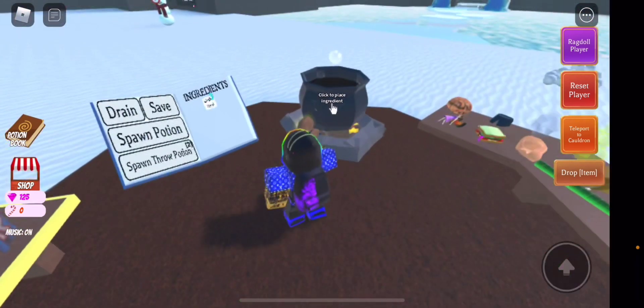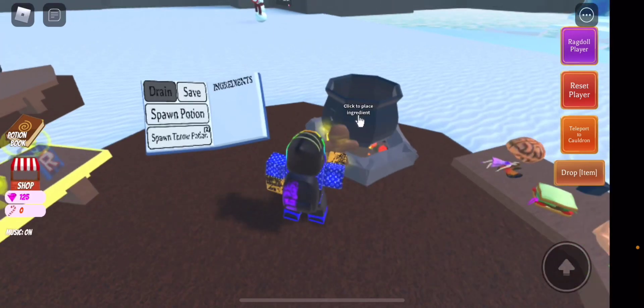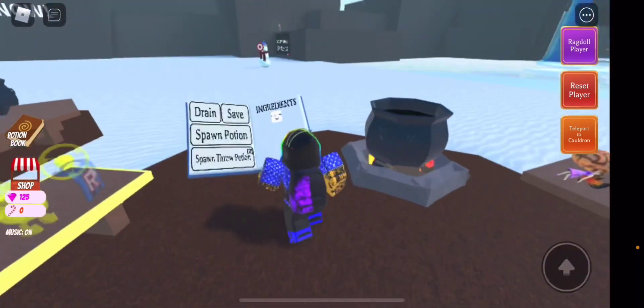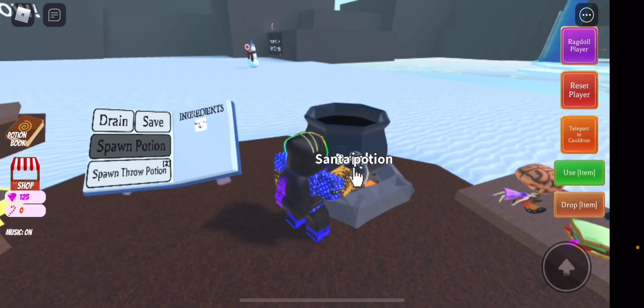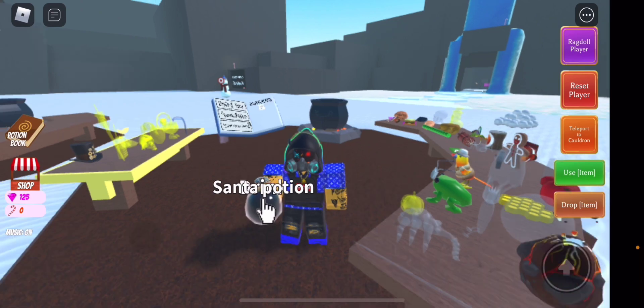Now take it all back to the cauldron and we're going to use him and see what we actually get, because I have no idea. There you guys go — we've unlocked him right there and we get the Santa potion! If you don't want to see what you get, you can skip or end the video here, but make sure to subscribe, like, and comment down below what you want to see next.